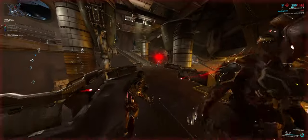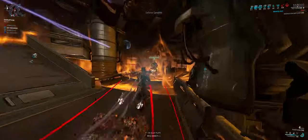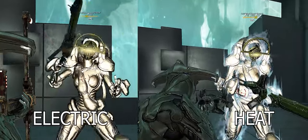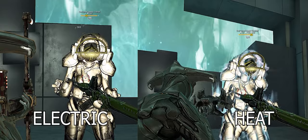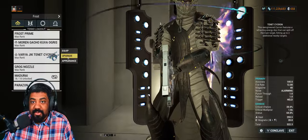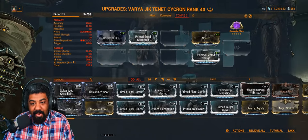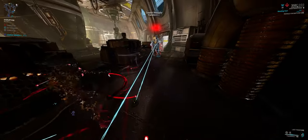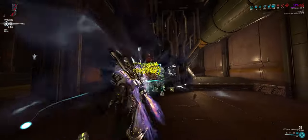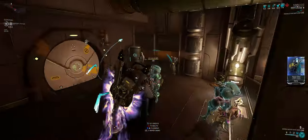Let me explain how heat works. Heat is a unique damage over time effect that persists for 6 seconds. Basically, all heat stacks are considered as one instance of damage and do not decay individually like toxin, bleed, or electric. So when a heat DoT runs out, all stacks disappear. If you apply more heat, you refresh the entire stack. All heat damage will scale off the weapon's base damage, heat percentage, and faction damage multipliers you have equipped on the weapon. You can add damage multipliers from other sources of heat to the current stack to increase its damage effectiveness.